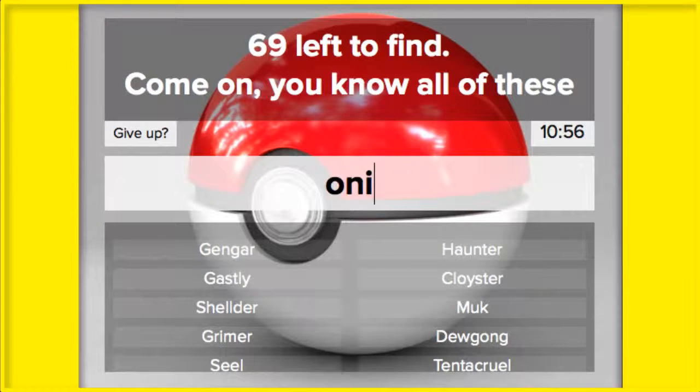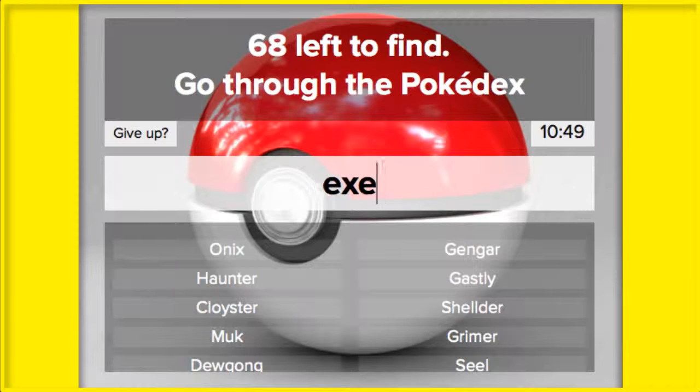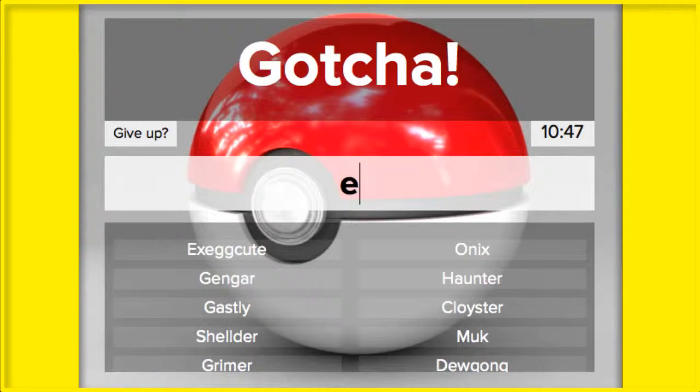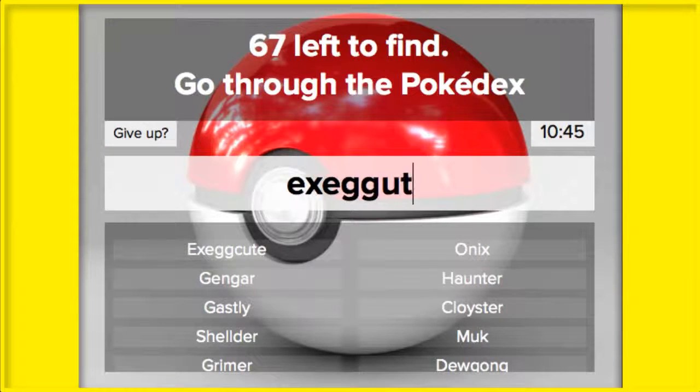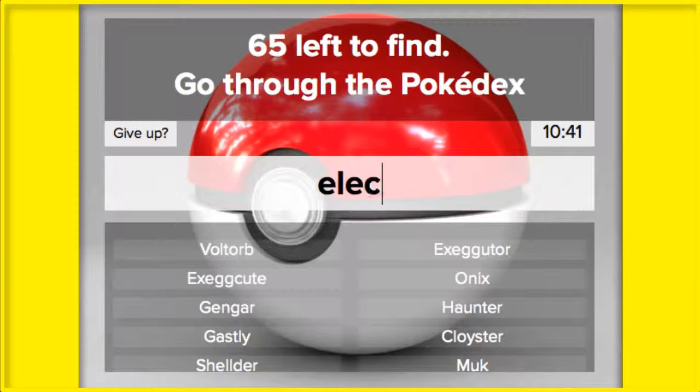Onyx — I remember Onyx is near Cloyster in the Pokédex too. Exeggcute, Exeggutor. Voltorb, Electrode. Okay, now I've totally broken down — I don't know when anything is in the Pokédex. I get the general idea.